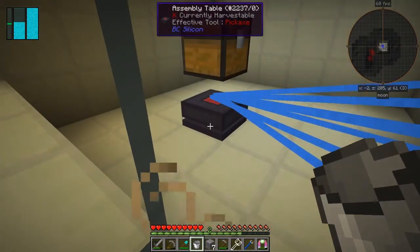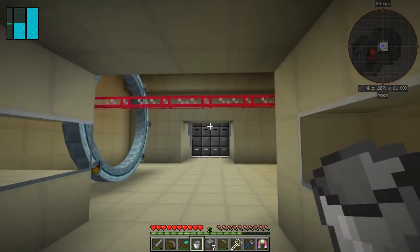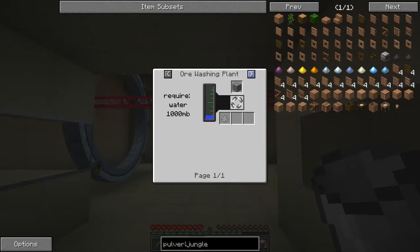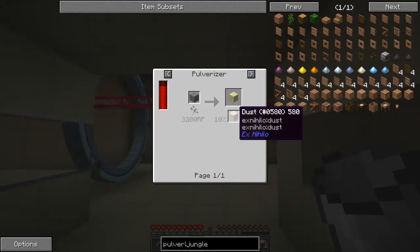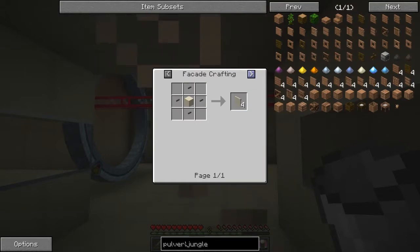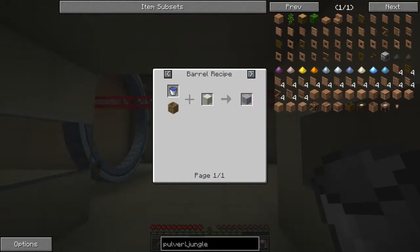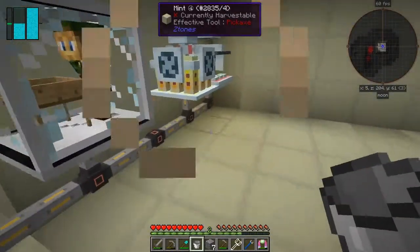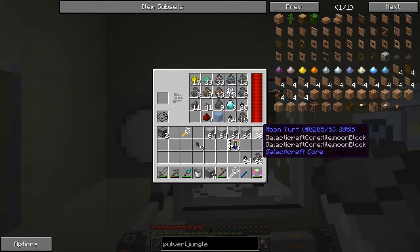What I need to do is pulverize this gravel. Let's have a look at the uses of gravel in the pulverizer — you've got a chance of getting dust, and this dust is useful because we can put it in the barrel of water to make clay. That's what we're going to do next. Let's clear out some of the stuff from in here while that's going — it's still going to take a while.